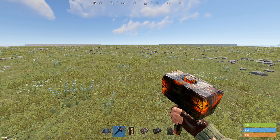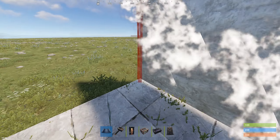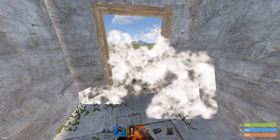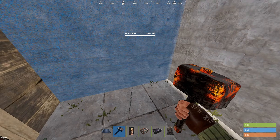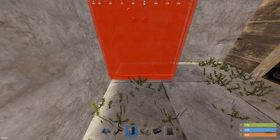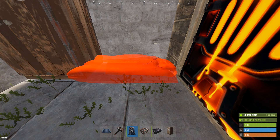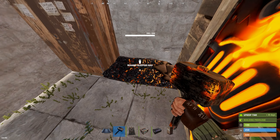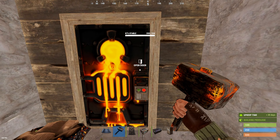We're going to start off this bunker with a simple one-by-one base. Place your door in the front, making sure it's made out of wood, because we will hatch it out later. Go ahead and place our tool cupboard in the back corner, place our bag in here, and we can go ahead and place a box here. Then we can move on to the expansion.